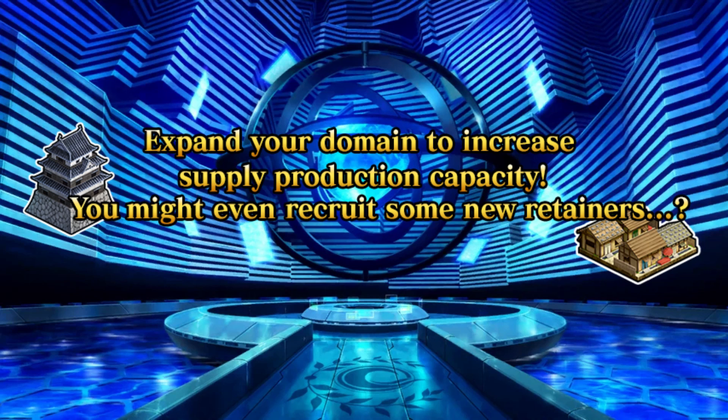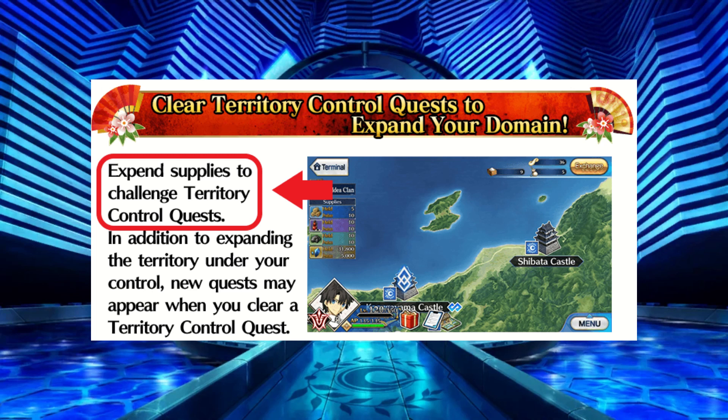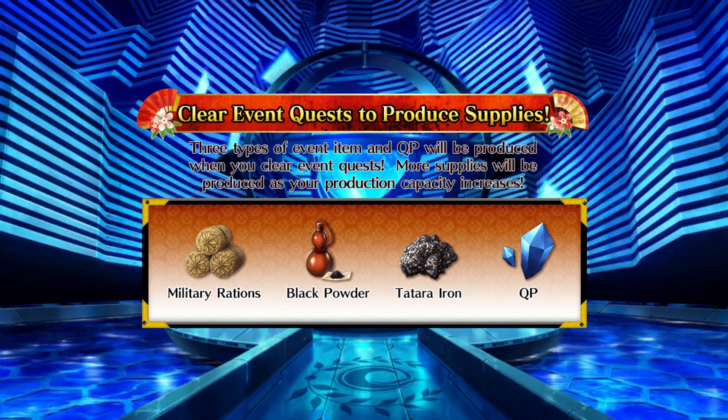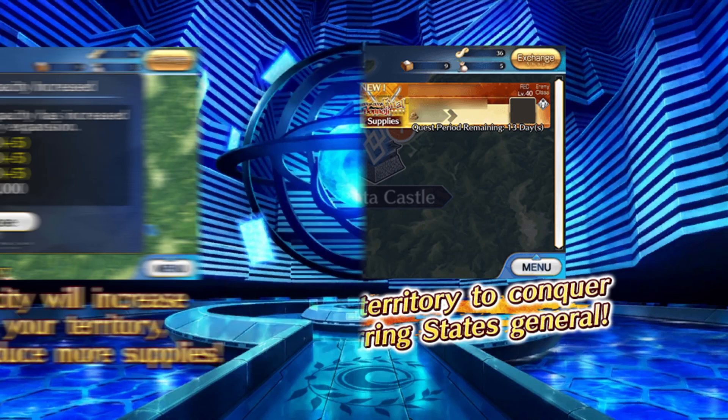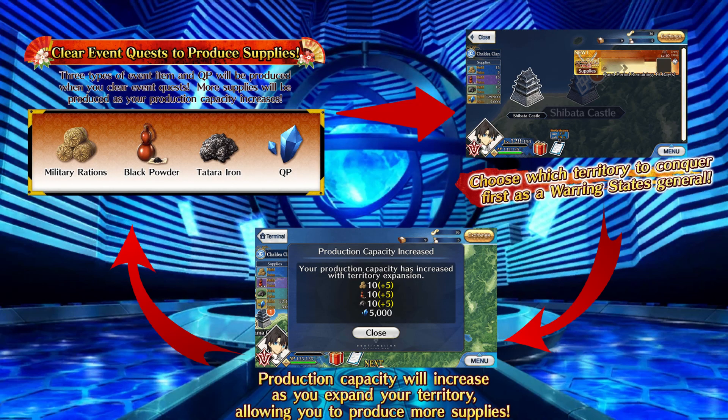You will want to increase your production capacity of these supplies by expanding the territory you control in this pseudo-feudal Japan warring states story. To do this, you will need to clear territory control quests, also referred to as suppression quests. But these suppression quests will require spending some of these very supplies to gain access to them, instead of the usual AP. So it becomes a bit of a cycle: clear a quest to produce supplies, spend some of those supplies to gain territory, thus increasing production capacity, and then repeat. If you find yourself lacking supplies, do the event free quests to produce more. Note that supplies will not be expended if you fail to clear the suppression quests.